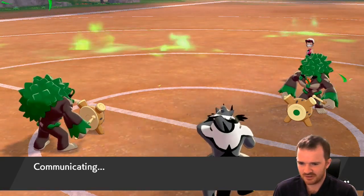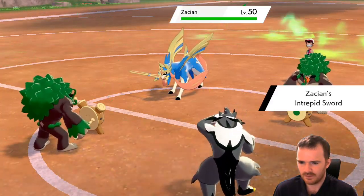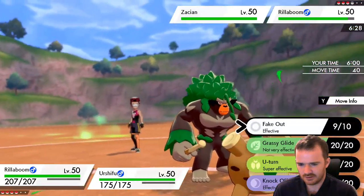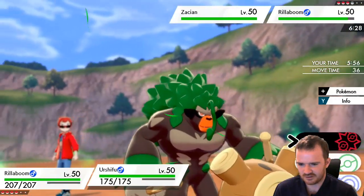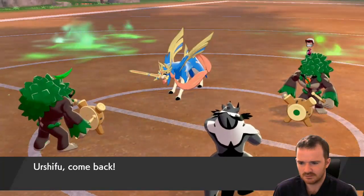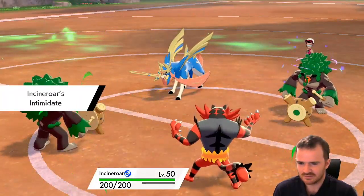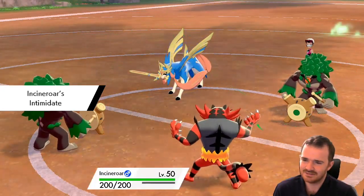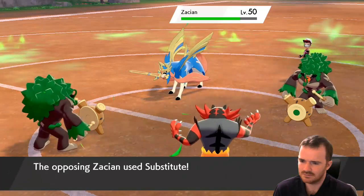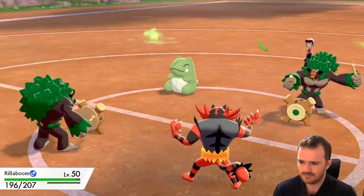We've still got a Rillaboom that can do Grassy Glide. We've revealed Wood Hammer on their Rillaboom. I think I can do a Grassy Glide onto their Zacian and then bring Incineroar back in to do an Intimidate. Might get a Sacred Sword here — I didn't think of that. Oh, they're going to sub. Okay. Knocking off my Assault Vest. Perhaps they've got Landorus in the back?